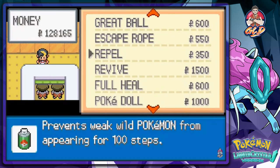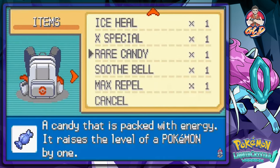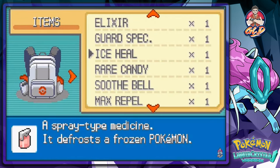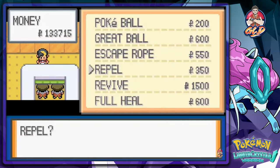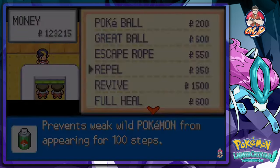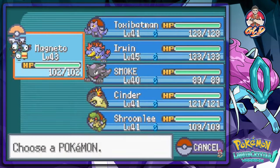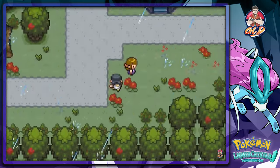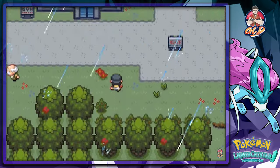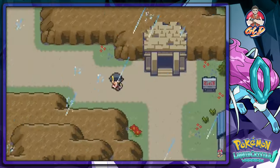Okay, I don't have any room for any kind of Repel so let's go ahead and sell some stuff - Protein, X Special, Guard Spec, Ice Heal. Okay let's buy now. So now we're buying a bunch of Repels. There we go, we are not lacking in Repels anymore. Now we can go back to the Ruins. We're speeding through like Superman and the Flash - I'm back baby!